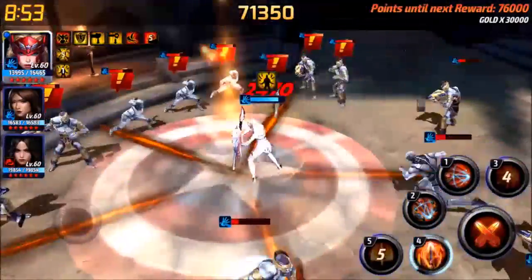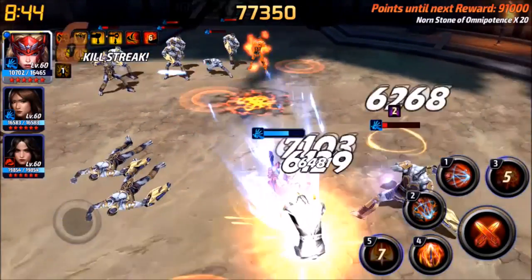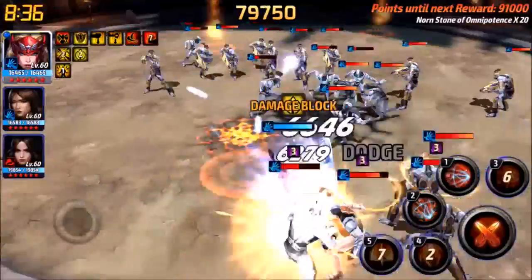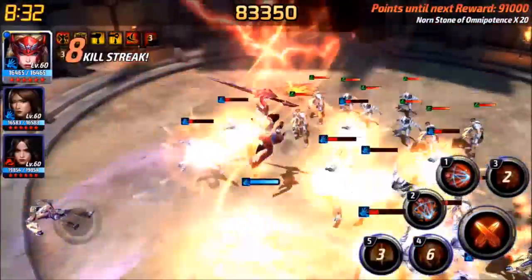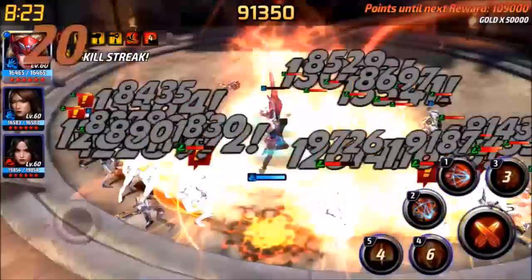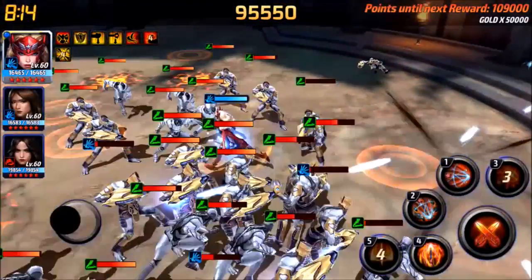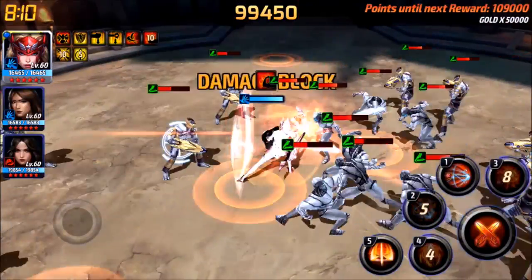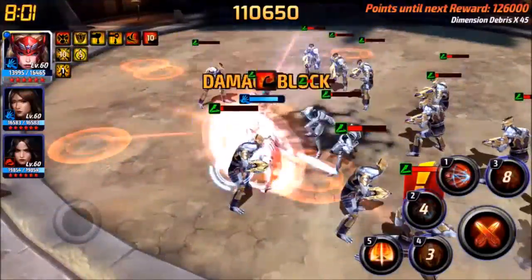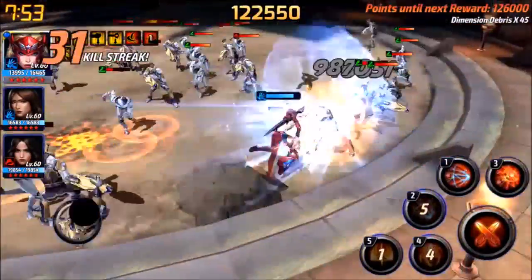Now you're starting to see that they're not as easy to kill, and you're also going to start seeing a lot more meteors, so you definitely want to stay immune as much as possible. What I do is hit three to become immune, then hit five — the one where she charges everybody — and then four is also an iframe and very strong, then right back into three. It doesn't always work like that; you might have to throw another attack in there.